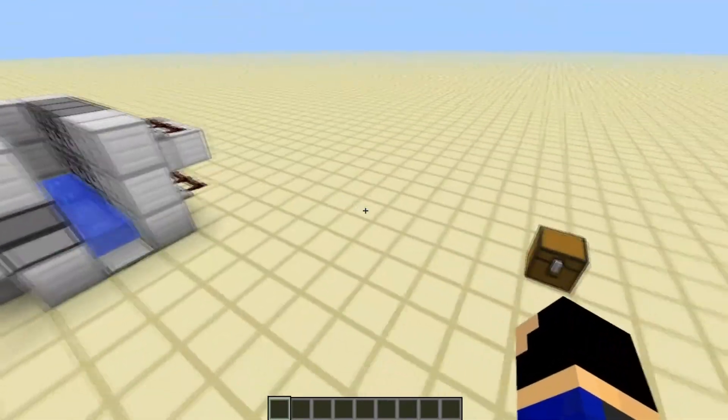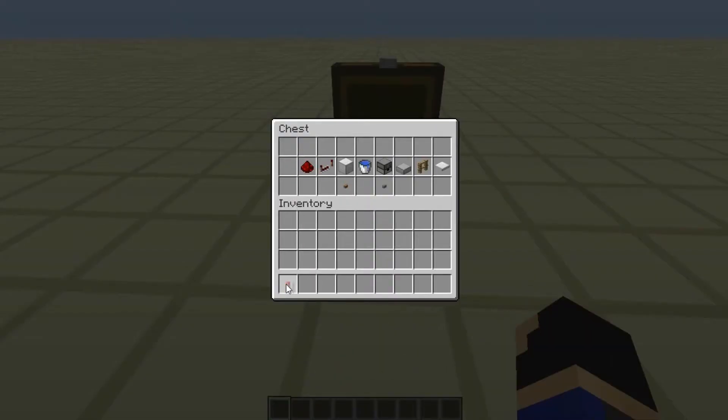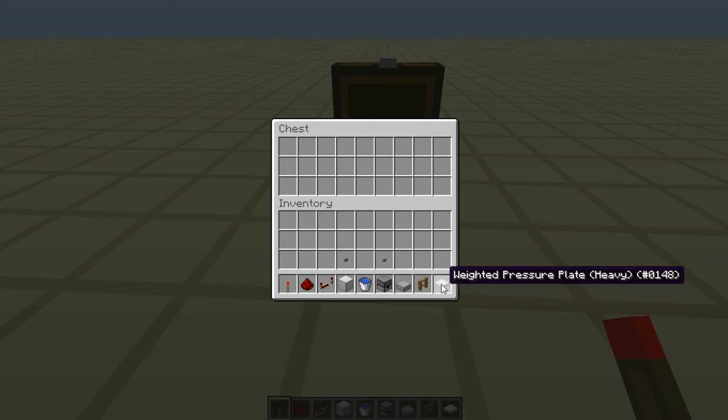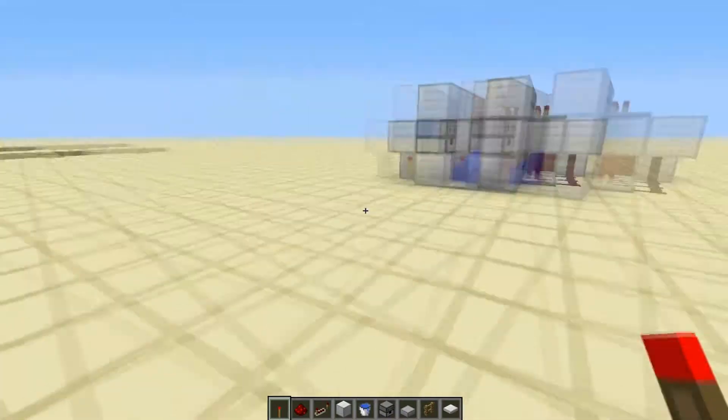I'm going to show you guys how to make this, so let's get our materials out of that chest. Redstone torch, redstone, comparator, block of iron, water bucket, dispenser, stone slab. Well, you can use any slab, and you can use any type. I just decided to use iron just for fun, because I'm using iron blocks and wanted to keep with the look.